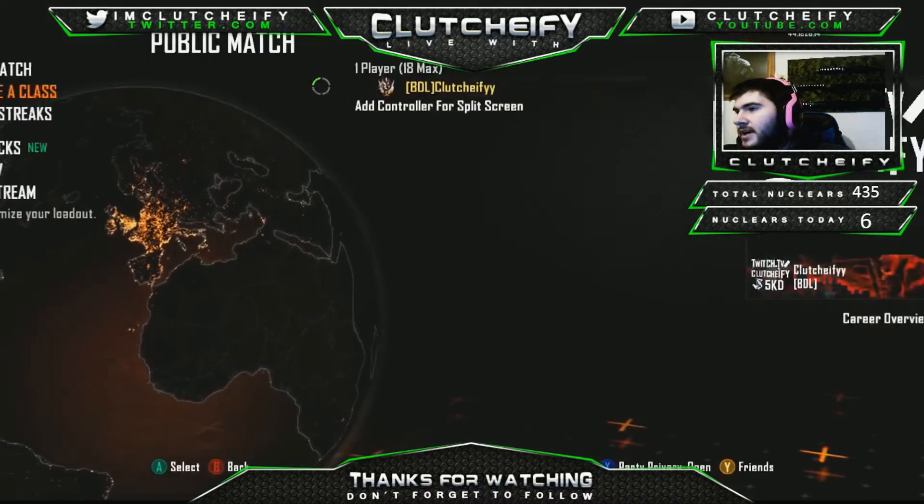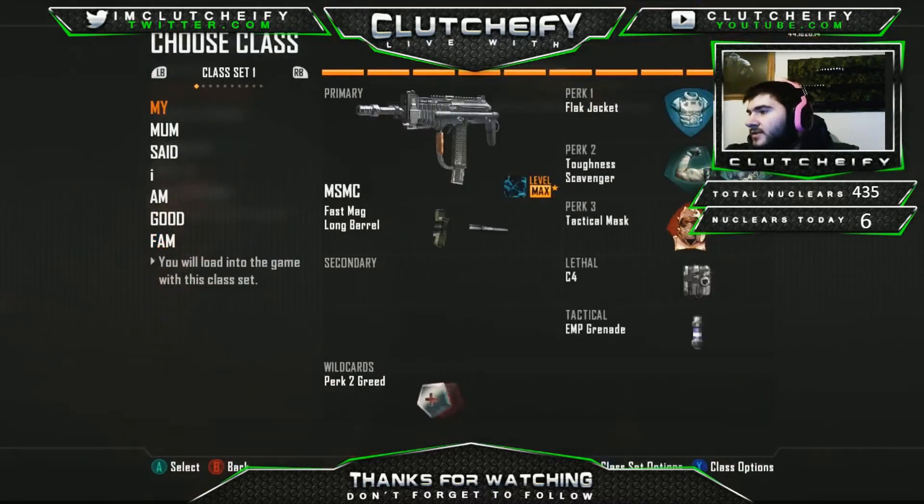The first class I use is an MSMC with fast mag, long barrel, flat jacket, toughness, scavenger, attack mask, C4, and EMP. This is pretty much my standard SMG setup — it's mostly what I use.